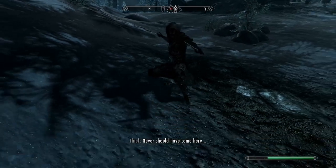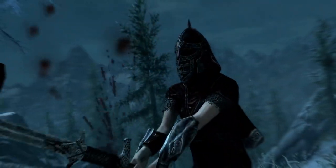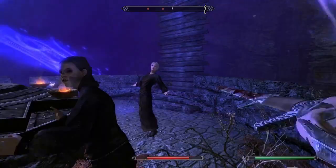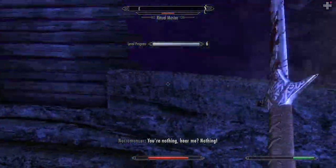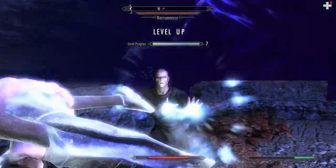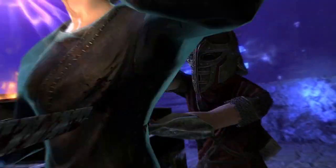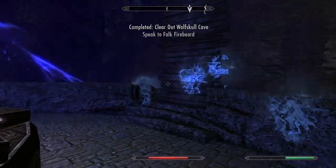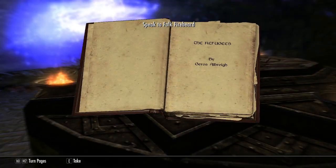On our way to Wolfskull Cave we run into a thief — if you can't do the time, don't do the crime, and the time is forever. The final encounter in Wolfskull Cave with the necromancer shows off both the power and the weakness of the guard setup pretty effectively. We do pretty solid damage with the two-hander, but being half heavy and half light armor makes it hard to level up and get perks for the different armors, so we are quite squishy despite having a relatively high armor value.